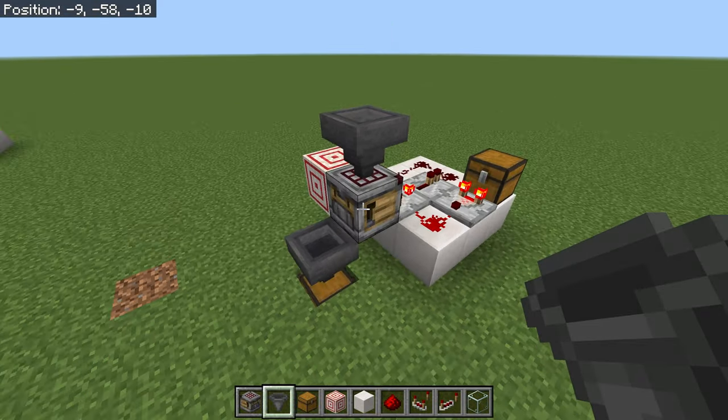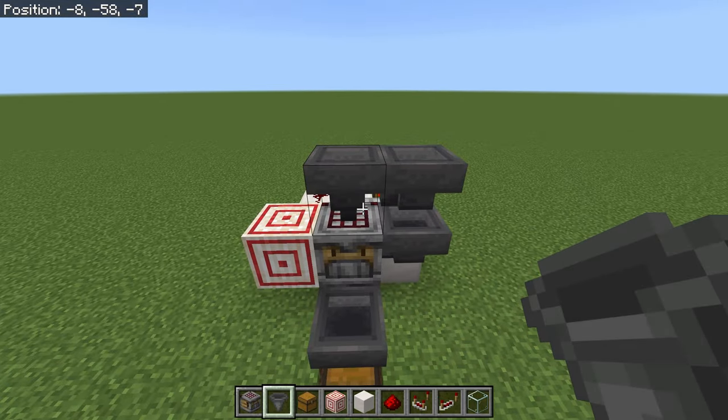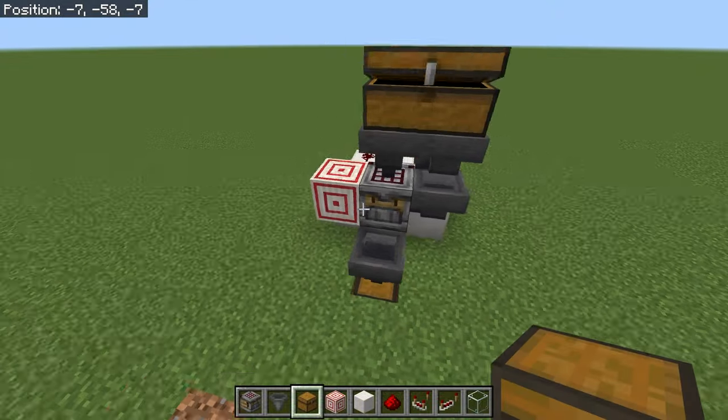Put a hopper into the top, then into the side, then another one here which loads it extra fast, and a double chest on the top. Whenever you load anything in here it will start crafting.